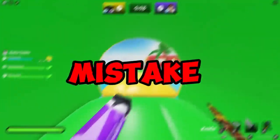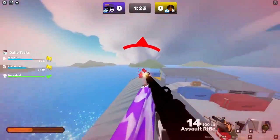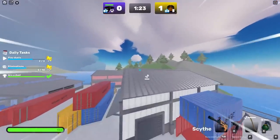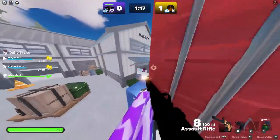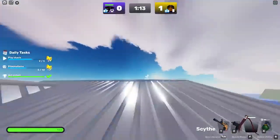For number 4, there is a mistake that every player makes — it involves the scythe. Normally people switch mid-fight to the scythe to dash, but this is completely wrong. What you have to do is press the quick melee button and then hit the aim button at the same time. This will make you scythe dash and switch to your gun right away, which is way faster than doing it one at a time.